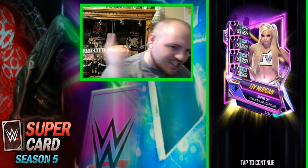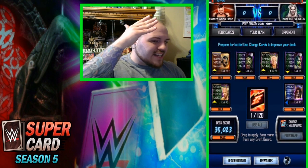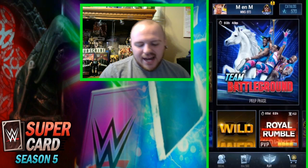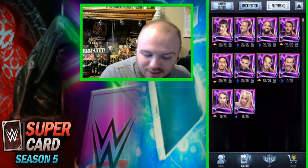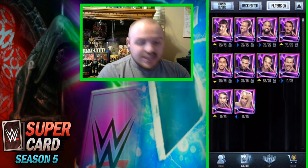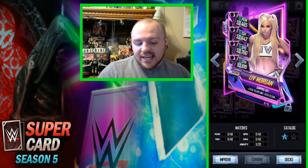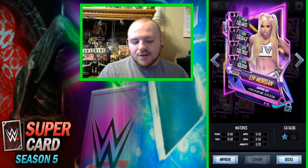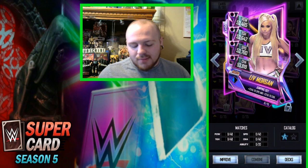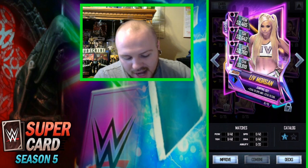We get a female here, folks. I just got to level her up now and get that stupid Bailey card out of that deck. I was scared to look, and when I did look, I'm like — it's a female, baby! That's what I'm talking about. It would have been nice if they would have given me Sasha Banks, because she's currently in the CP store — if they would have given me Sasha Banks, I would have gone for the other one from the CP store instead of going for the Tamina. But we got Liv, it's a female, and I'm not going to complain too much with that.